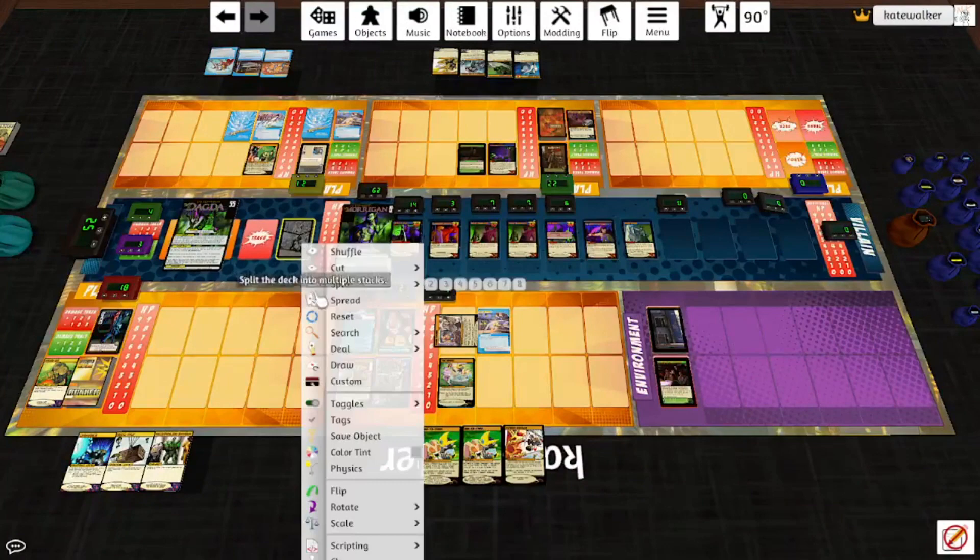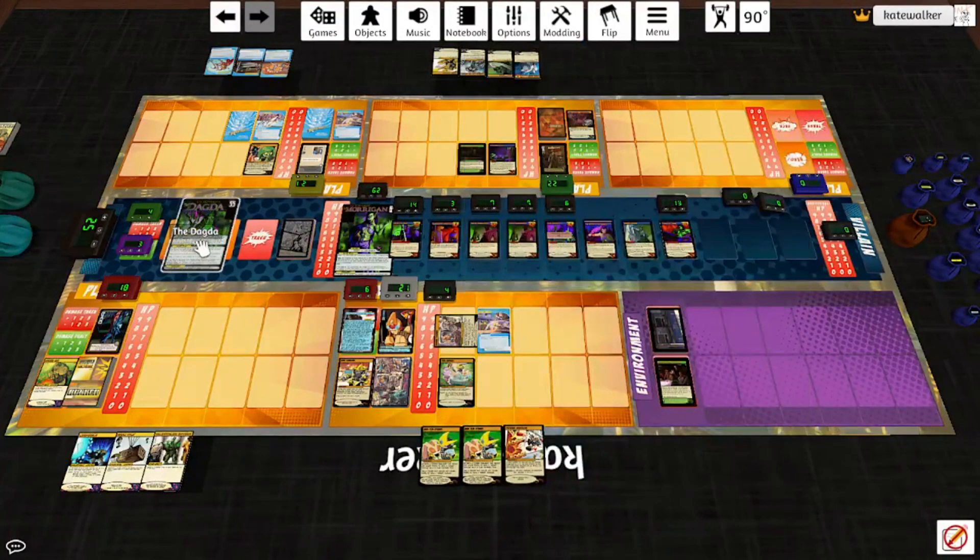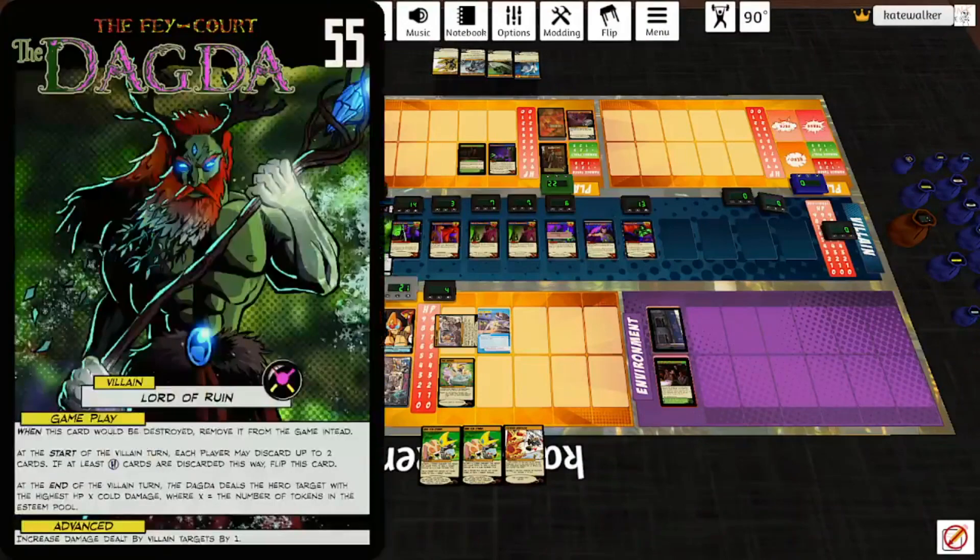Trash into deck — we get Puck again. Darn it, don't want him. The Dagda flips, which means I'm going to add a token to the Morrigan's pool, and then we remove a token from each pool.